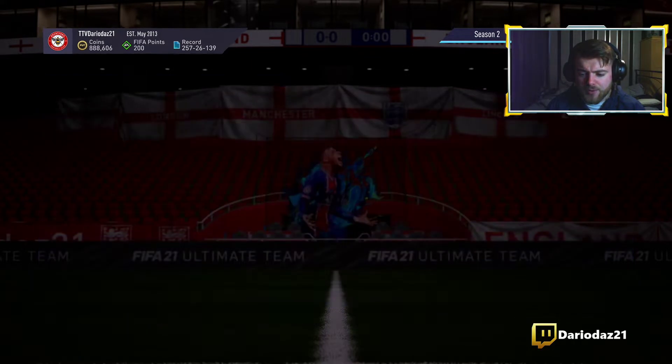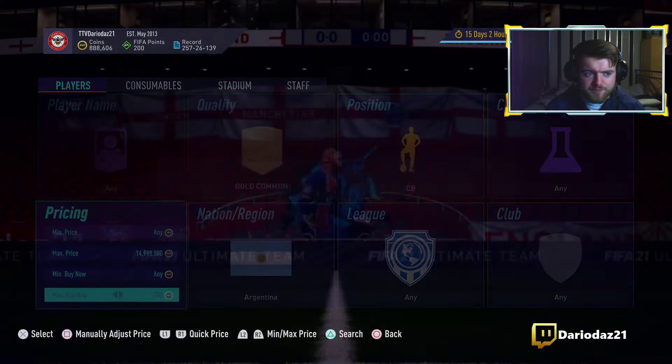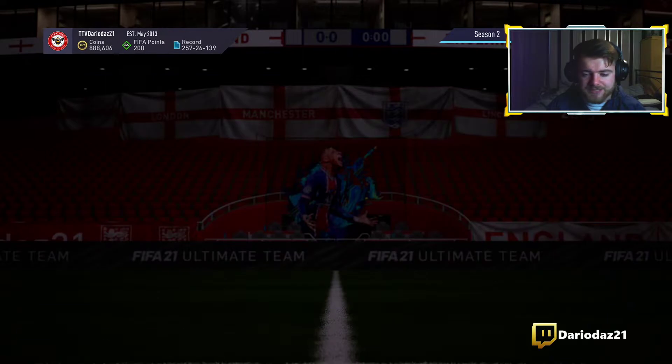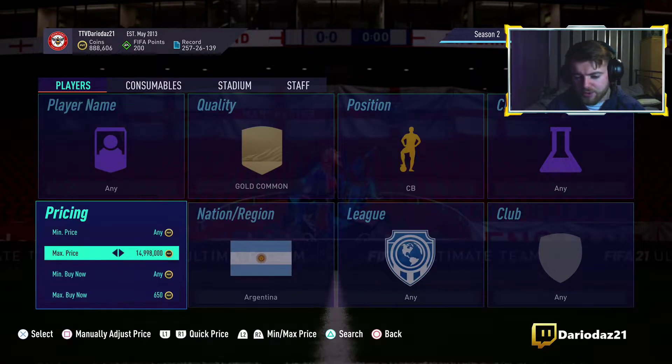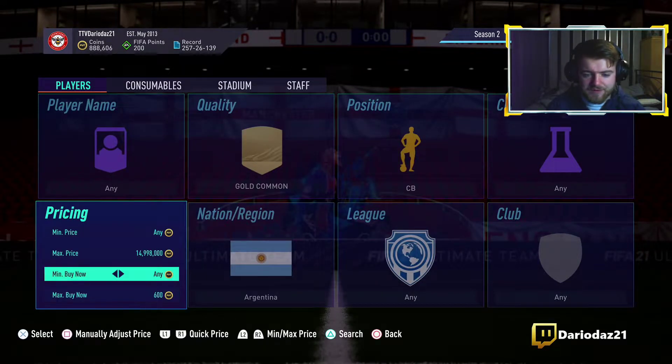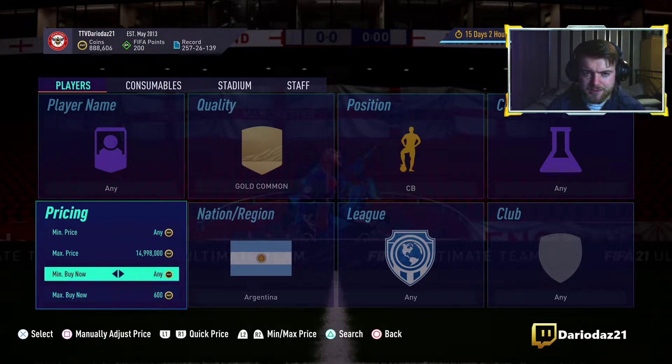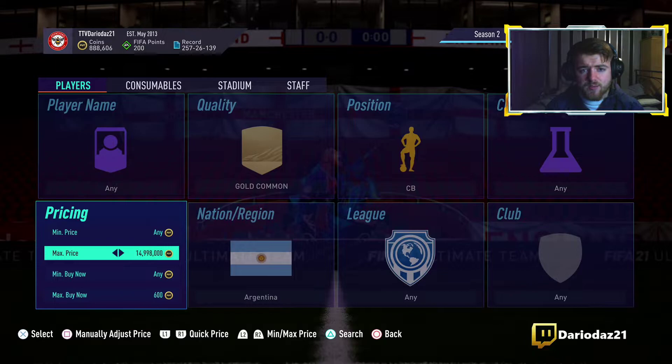As long as the SBC demand is still out on the SBC section and EA are releasing good SBCs, you want to go find a good price. For me right now, if you're sniping these cards at 700 it's quite a safe deal, but you could also go down and get them at 600, 650, or 550 — whatever suits you to make the most profit.